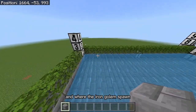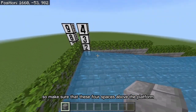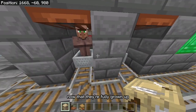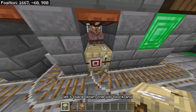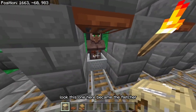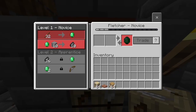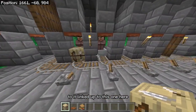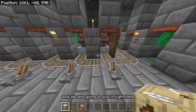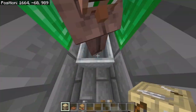Where the iron golems spawn they actually need four spaces, so make sure that those four spaces above the platform are clear. Now that they're fully grown up, let's give them job blocks. Let's place down one job block and see who it gets assigned to — this one here became the Fletcher. So I'm going to break this block and put it right here instead. Let's put down the next one and see who it linked up to.